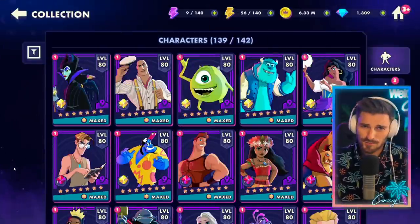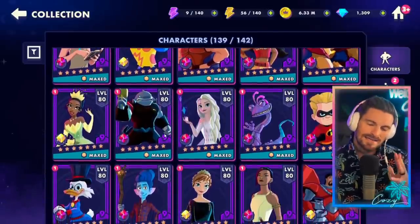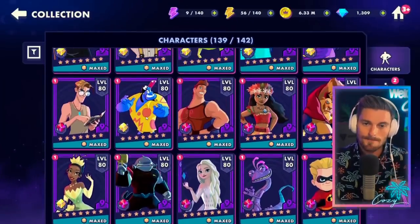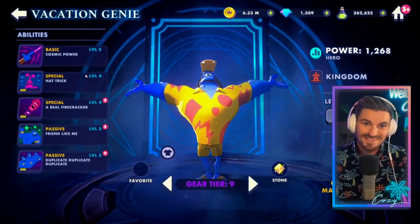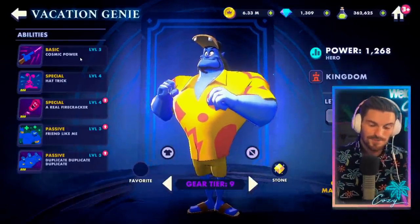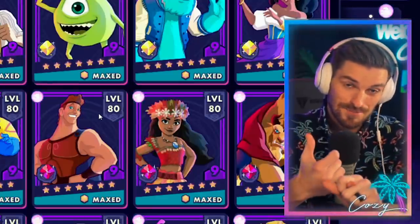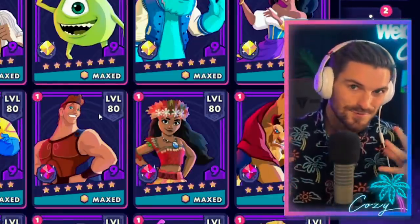One of the most stressful, joyful, but also scary times within the game is when a new gear tier drops. Everybody — all 139 of these characters — get new ability upgrades. So all of these upgrades and abilities are going to have new things that come to them. With T7 we got a lot of big upgrades, but with the newest T8 to T9 upgrades, the majority of them got 50% damage increases, while some got some really unique skill upgrades.